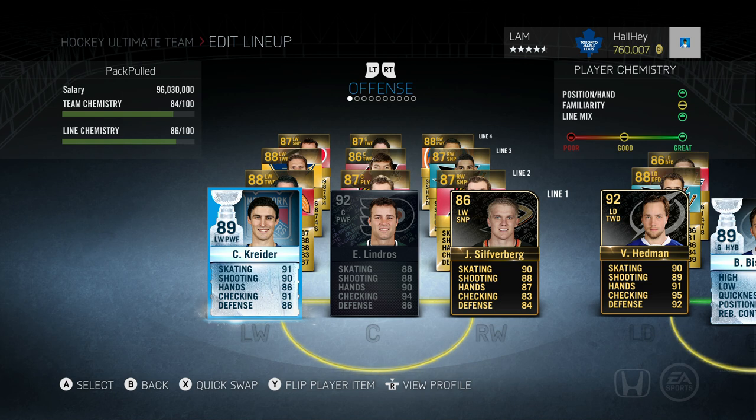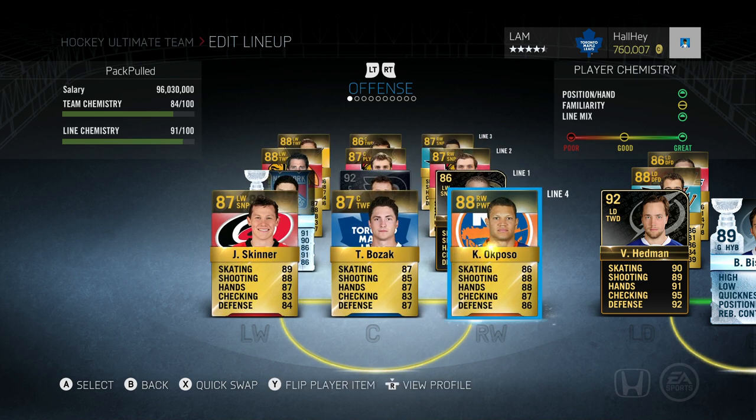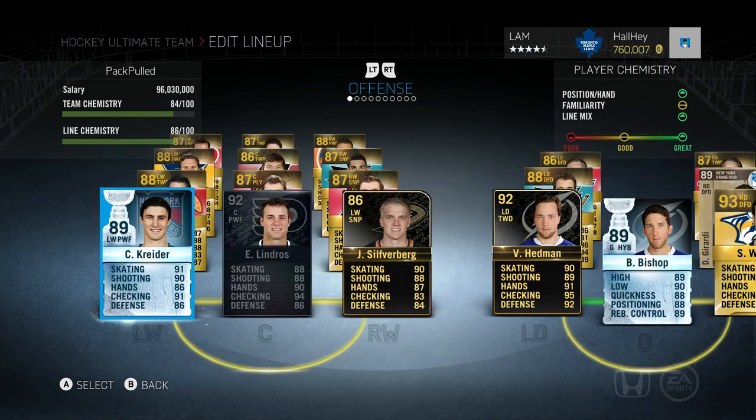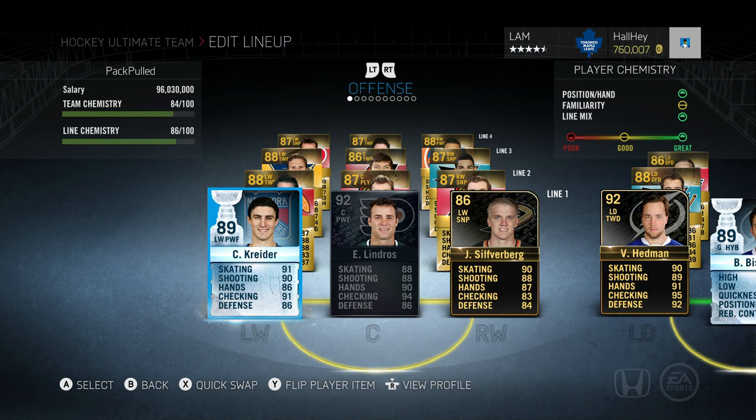Here's how our team is looking. We finally have a first line of special cards: Chris Kreider, Eric Lindros, and Jakob Silverberg on the right wing - that might change later. I'm not going to play a game this episode because we didn't pick up that many great players; I want to leave that for next episode. We also threw in Akposo from last episode, as well as Bozak. One useful pickup was Coach Samuels, who gives a plus-two on everybody. Next episode should be pretty exciting - thanks for watching!